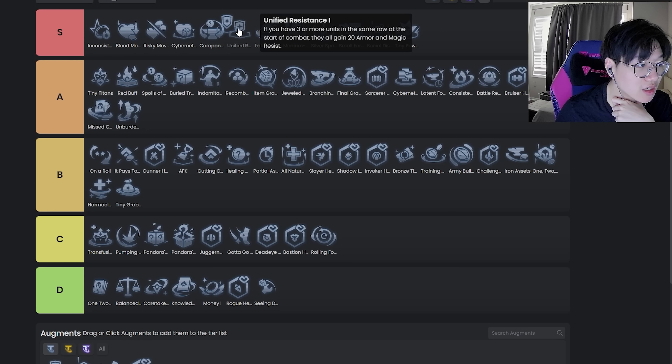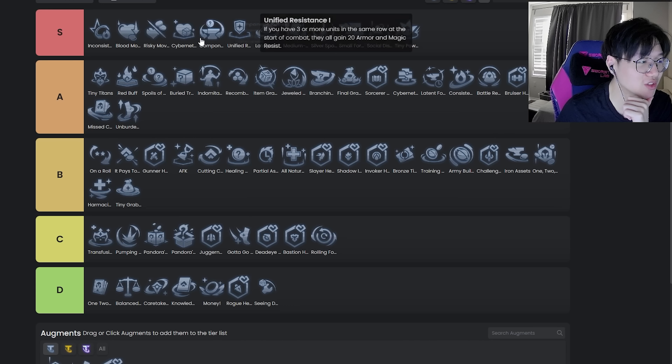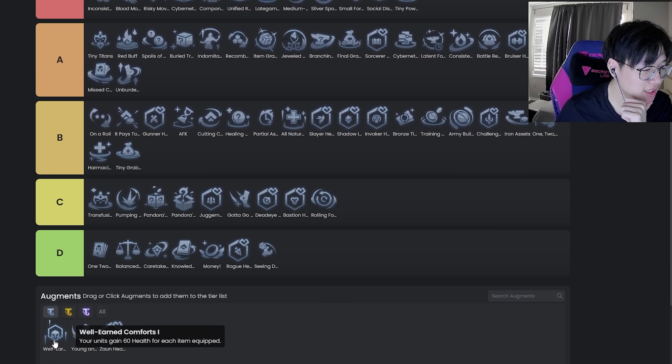Unified — easy S tier, just like an easy easy S. It's just generically a really good combat augment. It got nerfed — it's not 20 anymore, it's 18 — but you can just read it as your entire team gains 18 armor and MR, which is so so strong. Mid S I'd say. This is like the gateway to S plus — these are S because they're a little too situational to be S plus, but Unified is just broken.